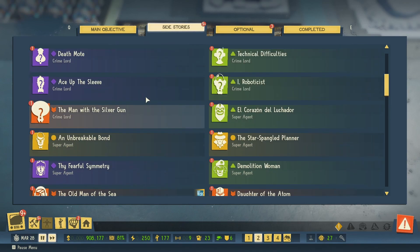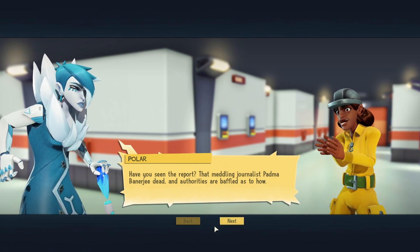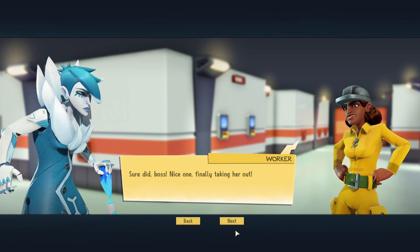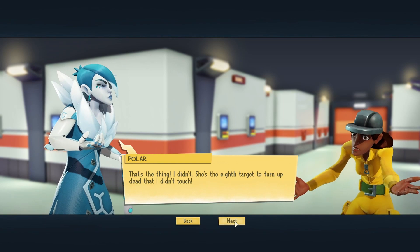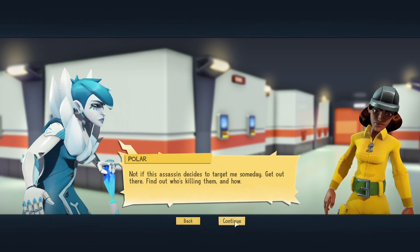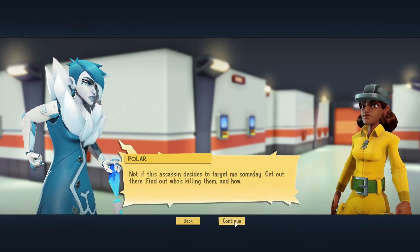You know what, I'm gonna try and recruit Fugu Furukawa. Story mission: 'Have you seen the report? That meddling journalist Padma Banner — she's dead and authorities are baffled.' Finally taking her out. That's the thing — I didn't. She's the eighth target to turn up dead that I didn't touch. 'Doesn't that still count as a win?' Not if this assassin decides to target me someday.